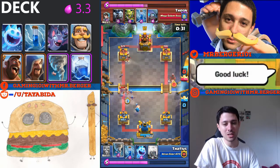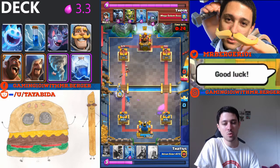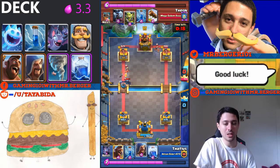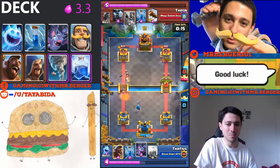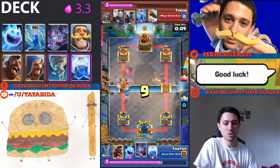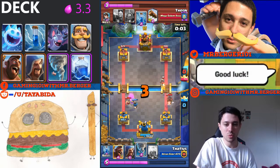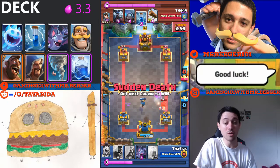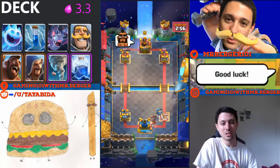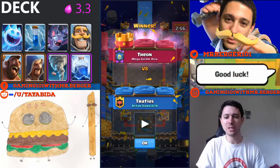I'm a little low on elixir, so I desperately tornado the mini P.E.K.K.A. onto my tower, and that was kind of my demise. I didn't defend enough against it and that comes back to haunt me later. I see his hog rider coming and use the ice spirit to freeze it and tornado to pull it away — wizard lives long enough to finish it off. But at the end, I didn't defend hard enough. I should have put more elixir into that defense instead of allowing him to take out my tower.